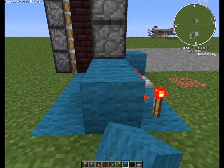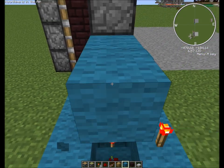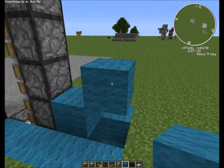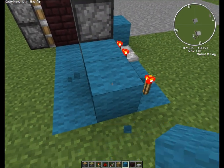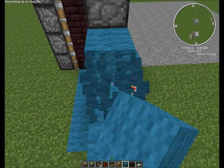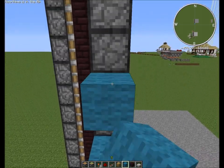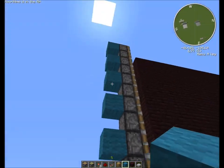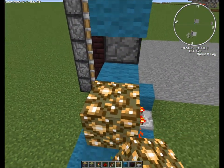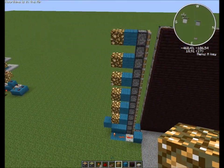Then we'll place two blocks like this — not two blocks like that. There we go. Two like this, then one up. Then one block each up like this, alternating up. Place a glowstone there, there, there, there, there, there on the side like that.